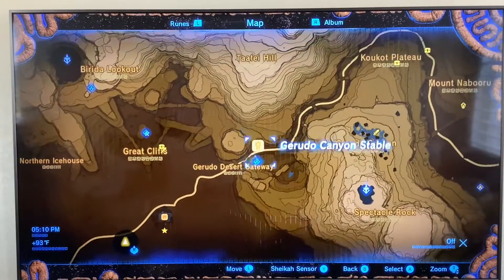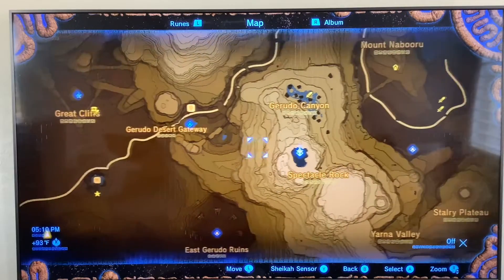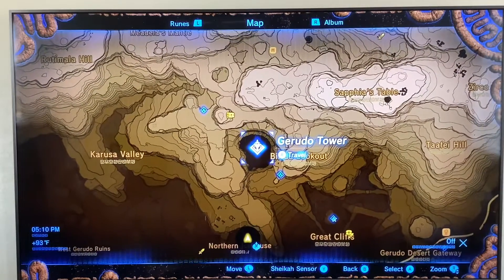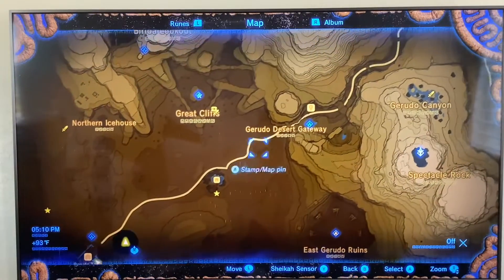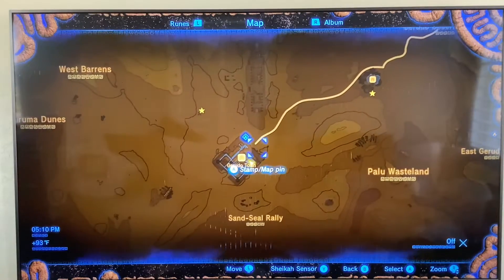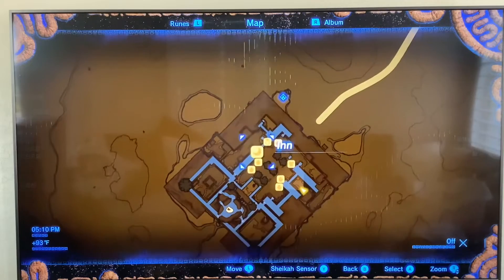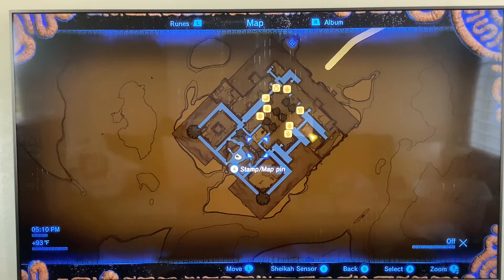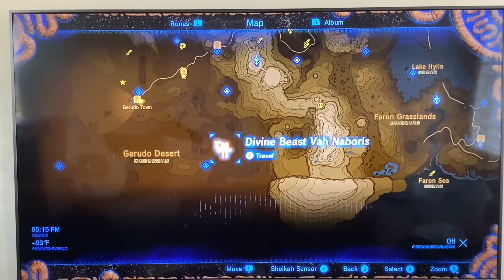Open your map and if you have the towers you'll see this is the Gerudo desert area. You can get here from Wasteland tower, but that won't give you the map. If you go to Gerudo tower you'll see it's surrounded by monsters and is one of the tallest towers there is. I recommend going to Karakara Bazaar first, but your horse can't go all the way out so that stable isn't very useful. You'll basically have to fly here, or you could ride a sand seal — I'll have another video on how to do that.